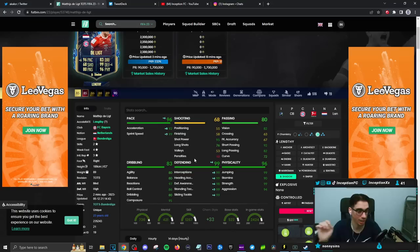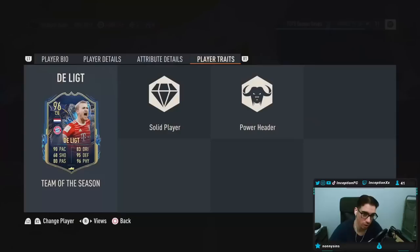So with the Team of the Season card now existing, with the fact that you can give him the shadow chemistry style to work with 92 acceleration and 99 for sprint speed, that's absolutely fantastic. Because defensive stats are going to be essentially perfect, except for defensive awareness at a 98. We're talking really good pace stats on a lengthy. Defensive stats are going to be perfect. For physical, we have 99 for strength, 99 for jumping, and 94 for aggression — a bunch of very, very good stuff to work with.